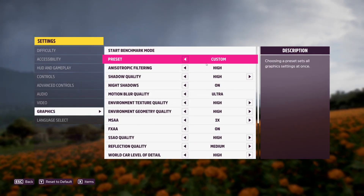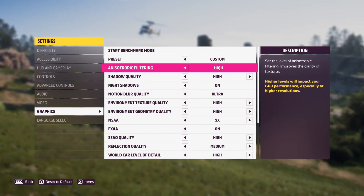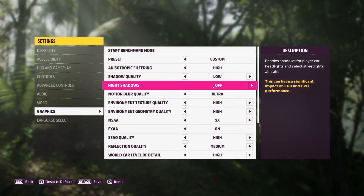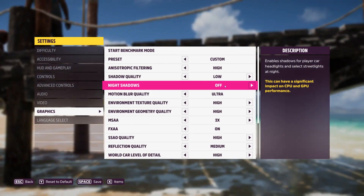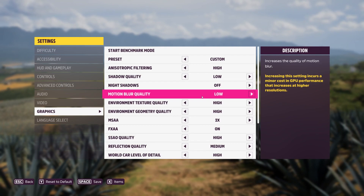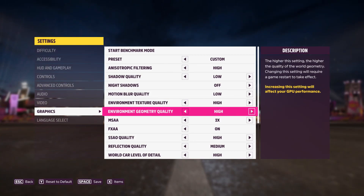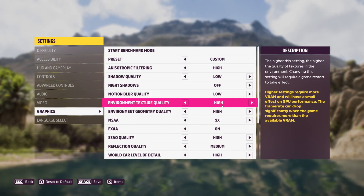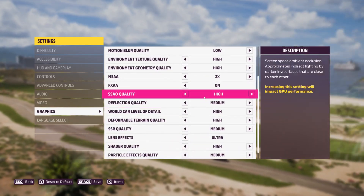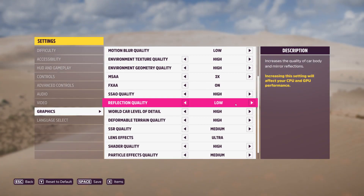Go into the graphics settings and set the preset to Custom. Anisotropic filtering can be left as high as it has zero impact on FPS. For shadow quality, set it to low — this gives you a massive 27% boost in FPS. Switching off night shadows gives you another 15% boost. Setting motion blur to low gives around a 6% boost. For both environment texture and geometry quality, go medium or high to keep the game looking beautiful. MSAA can be set to two times. FXAA can be left at the default setting. SSAO should be medium or high. For reflection quality, medium or even low gives you nearly a 20% FPS boost.